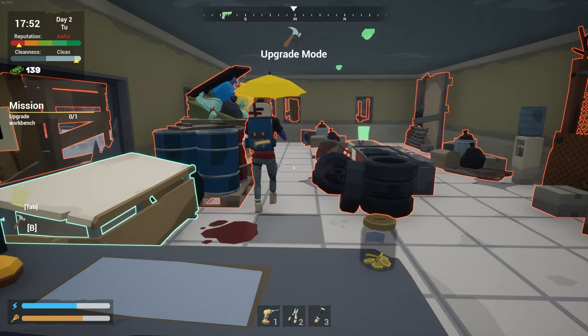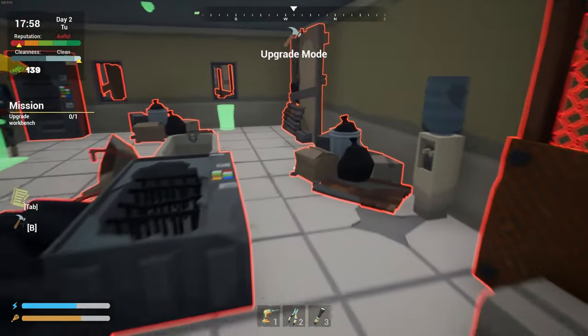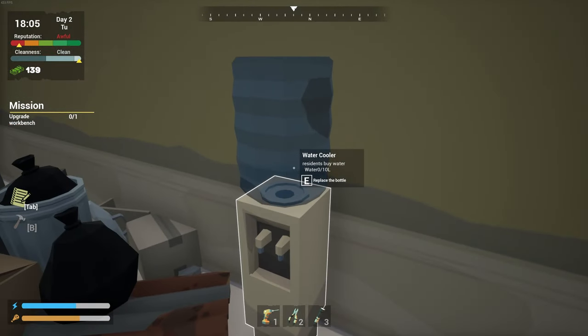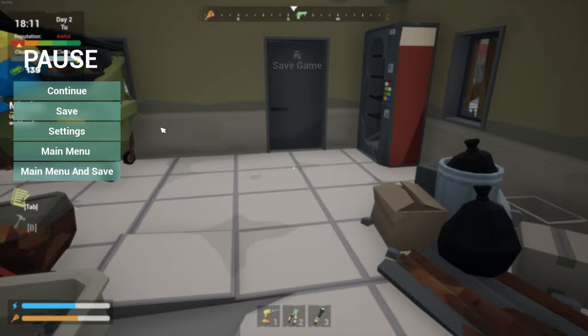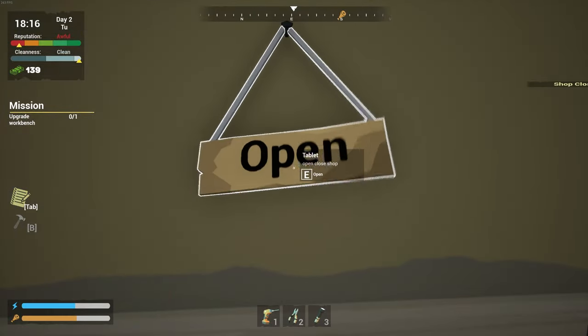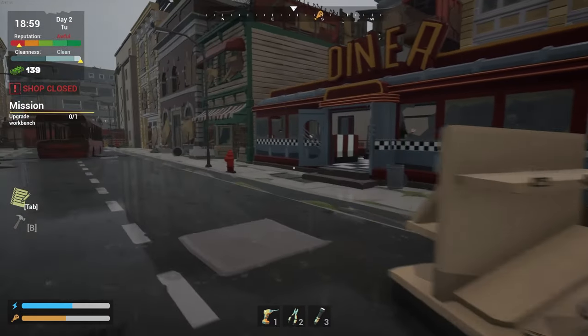Oh, she just left some blood there for me to clean up. Thank you. Residence — buy water. Replace the bottle. Let's see how much a bottle costs. Can I save? Oh yes. I don't know if there's auto save or not. We got to close for a minute — we don't have anything to sell other than water. Let's go see Carmela. Let's see how much it costs to buy water. We're sitting on $139.